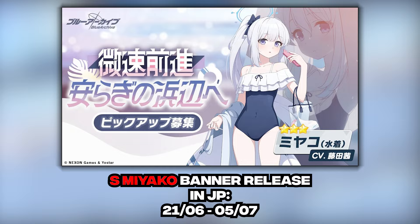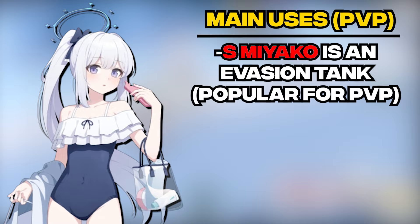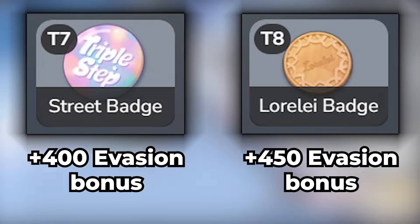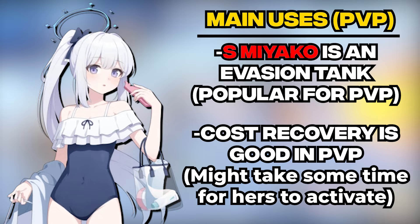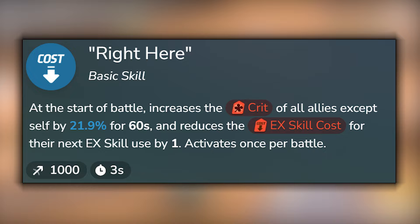Moving on, Swimsuit Miyako also sees much use in PvP due to a number of reasons. One of which is that highly evasive tanks are the popular pick for PvP, and Swimsuit Miyako is another evasion tank. She receives a ton of evasion from her basic skill and enhanced skill plus, as well as from her equipment — specifically receiving evasion bonuses from her T7 and T8 badge. This makes her a good unit to bring into PvP, and she's similar to other evasion tank units like Yuka, Marina, and Tsubaki, though she lacks any self-heal option. Not only that, she can help increase your cost recovery by dodging 50 attacks. Having a cheap EX skill cost in PvP is also beneficial, and she should pair well with Swimsuit Shiroko, who is coming soon, as the latter can reduce your team's EX skill cost by 1, making Swimsuit Miyako's EX skill even cheaper at 1 cost.